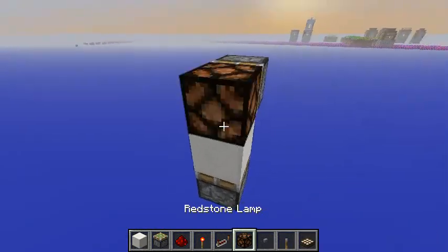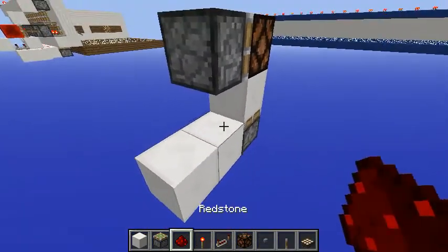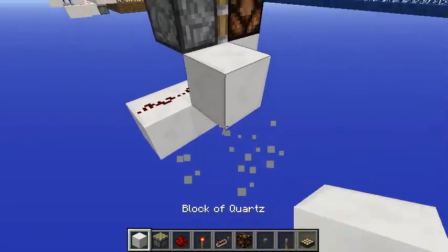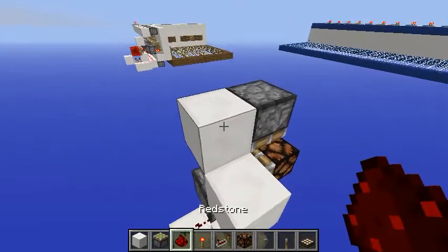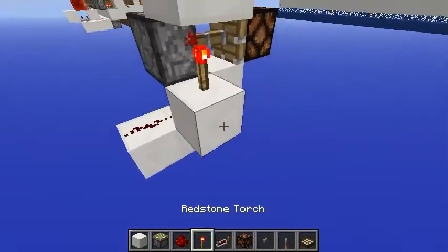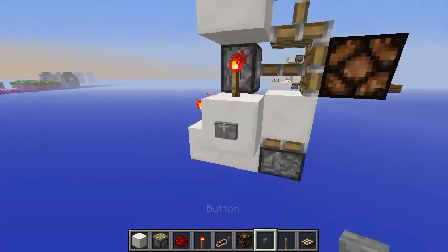Start by placing the blocks that you want to swap. Place two blocks here with redstone on top, another block with a torch, a block and a block here. Now place redstone here, a torch here, and you are done. You can place your button right here.